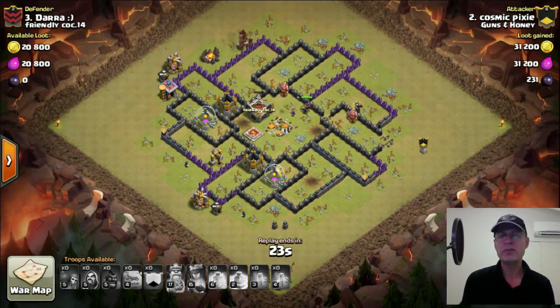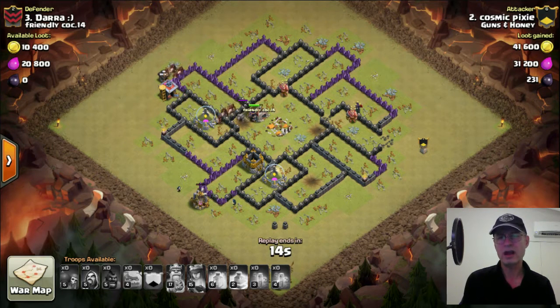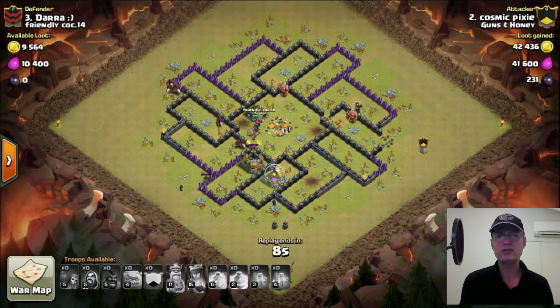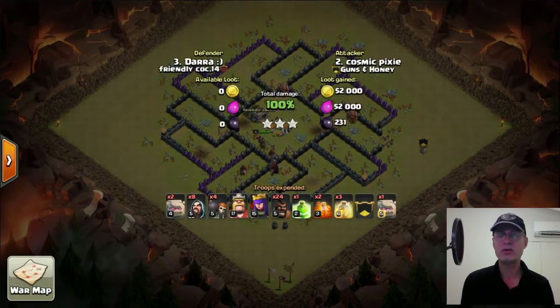Just remember: in this instance the Teslas were in slightly different arrangements — one was between the Wizard and elixir, and the other was after the elixir. In that case where you want to come in where a Wizard is, you need to do something to divert the Wizard so it doesn't give splash damage to your wall breakers. If you can get a golem close by, the Wizard will target the golem. Otherwise, send in a hog to distract the Wizard. That's how to beat this spiral pinwheel windmill type base. I hope you found something useful — thanks for watching, please subscribe, and I'll see you in the next video.